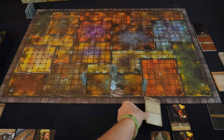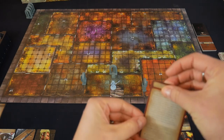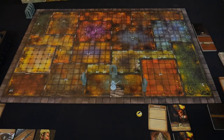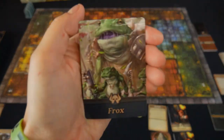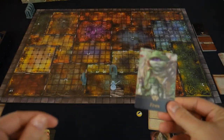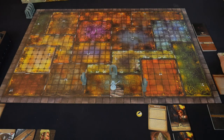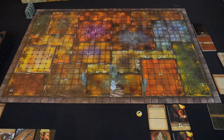We're going to be playing the Search Quest. We're going to be going up against the villain Bolx the Belch Lord. The threat we'll be facing is the Frox. This is the recommended first game configuration: fighting against the Frox, Bolx as the villain, and any hero you want to play is recommended.